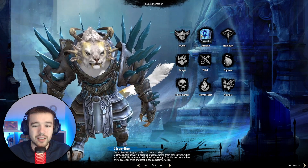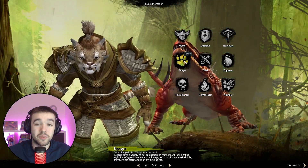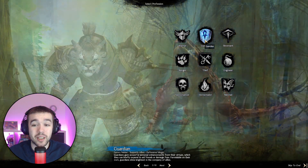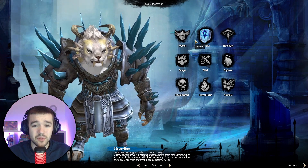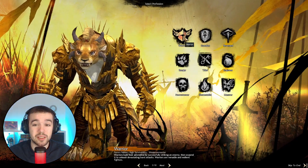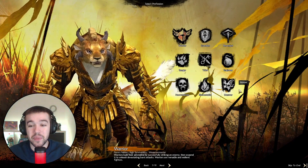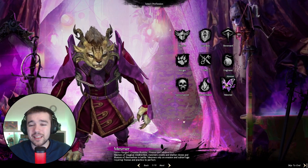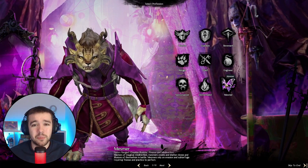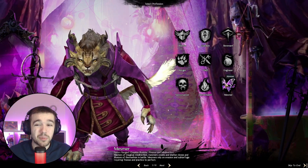For example, Guardian and Ranger are the meta healers right now. Ranger can turn into Druid and do very good boons, buffs, and healing. Guardian also has insane healing. Warrior is wanted in raids and fractals because of the banners they can create — they summon flag banners which give buffs. Mesmer has a really cool tank build. There are tons of builds — each character probably has around ten different builds you can play. I still recommend going to MetaBattle to see the popular meta builds.